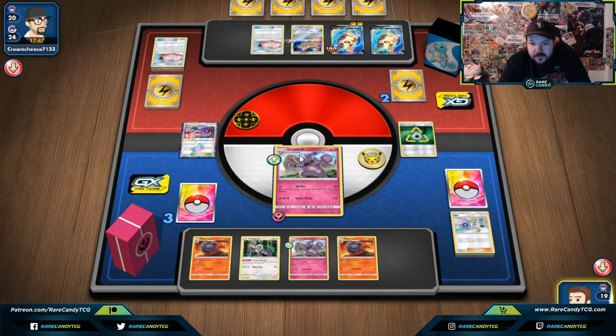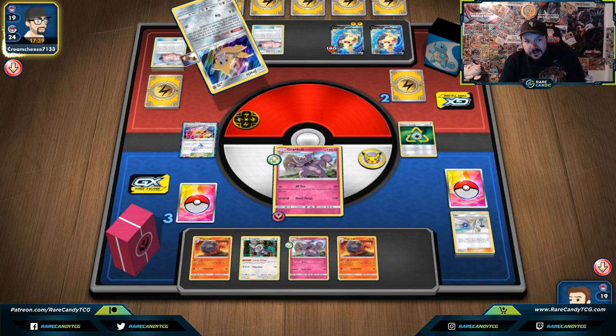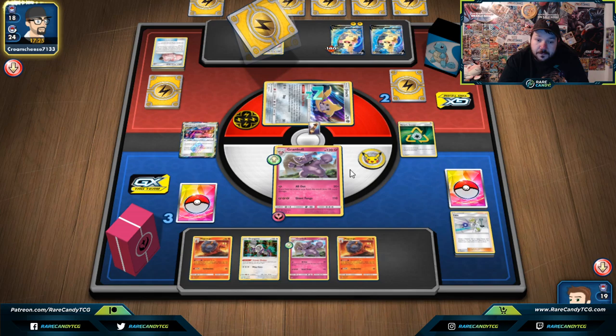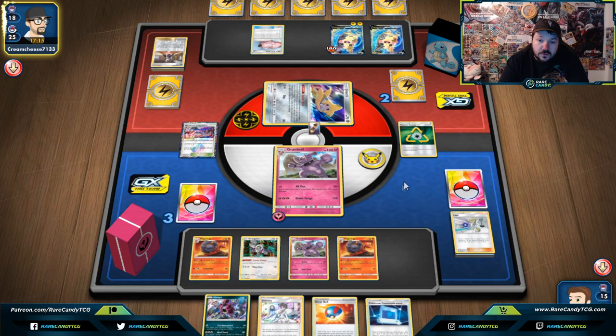Not a Prize Card — this is the second Lillie's Poké Doll we've knocked out. It'd be really nice to knock out some other things. I put the Diantha on top of the deck so I can get back Double Custom Catchers to knock one of these out in case they feed me a Jirachi. Absol might also be really cool in this deck. There's a Marnie — I'm okay with a Marnie, honestly. I know I'm getting Diantha at least, and I can manipulate a decent bit of the deck.